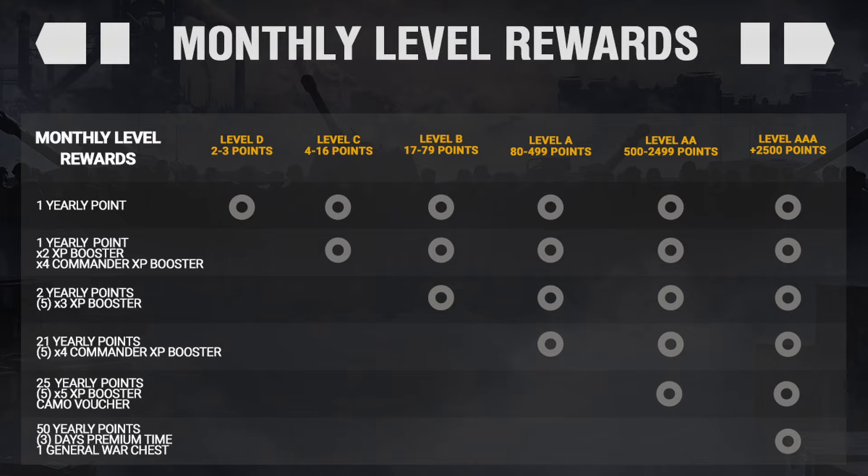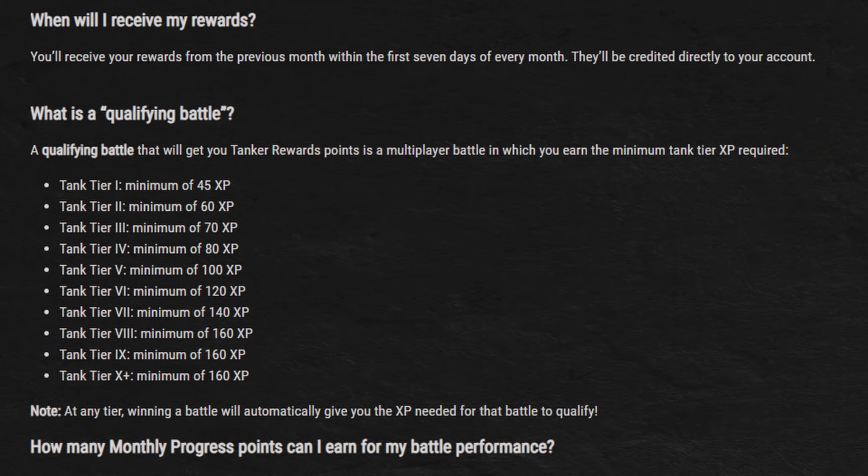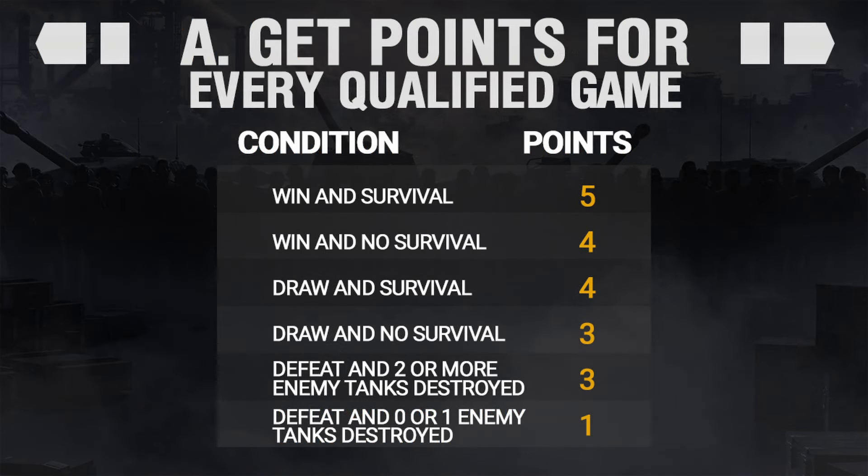That monthly war chest is a general war chest, which means 425 gold minimum. To earn points you get them from qualifying battles, which just means a minimum XP requirement per tier for that battle to count. Depending on the results, you earn: 5 points for winning and surviving, 4 for winning but dying, 4 for a draw and surviving, 3 for a draw but dying, 3 for a loss with 2 or more kills, and only 1 point for a loss with 0 or 1 kill. You can also earn points from purchasing gold packs or war chests, but this video is about free gold so that's not recommended. You also get a point for logging in every day and through the tanker referral program.